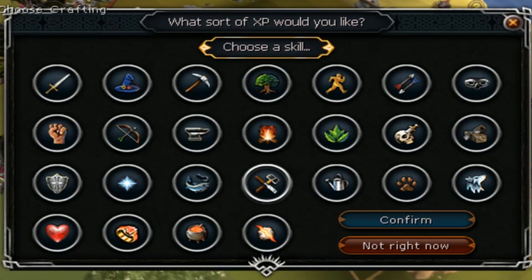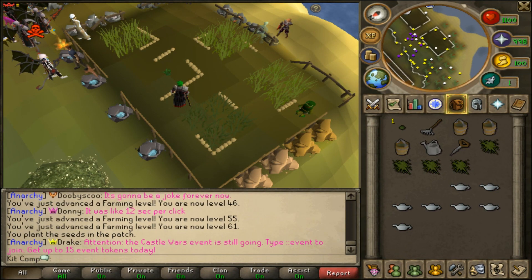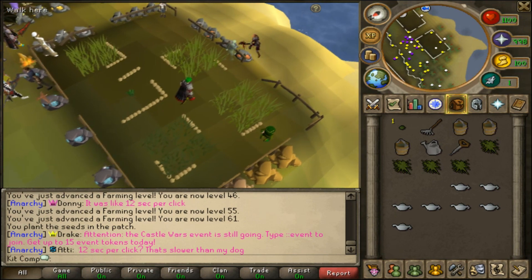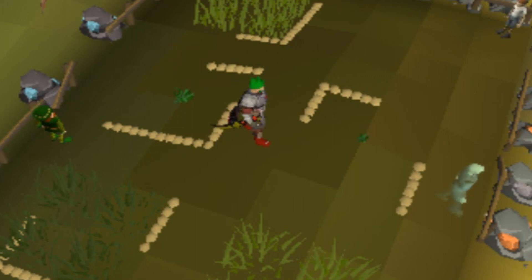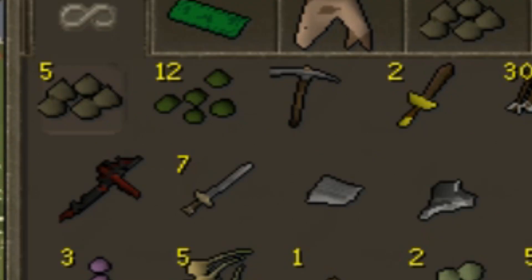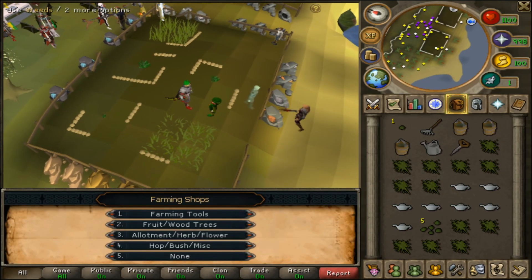I just put all those lamps into herblore and now I need farming for this. Apparently you only need a level of 32 farming to plant ranarr - ranarr was one of the most expensive seeds of all time, and isn't it used for a really good potion like the ranging potion? We actually have planted two different ranarr plants and there are a total of four herb patches here. Let me check my bank - we got some avantoe so we'll plant some of those. We've got torstol seeds - those are 85 farming, that's rough.